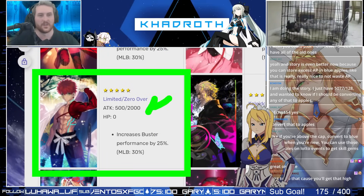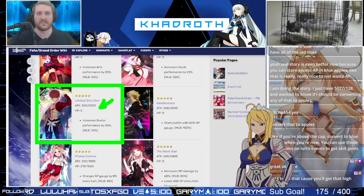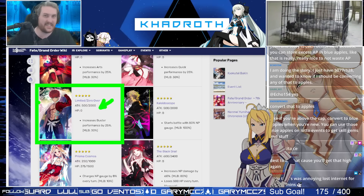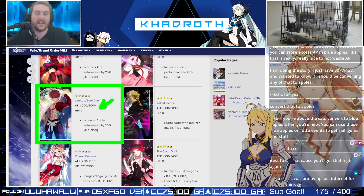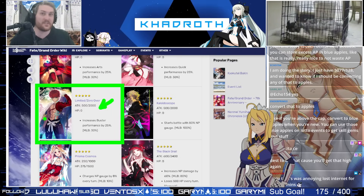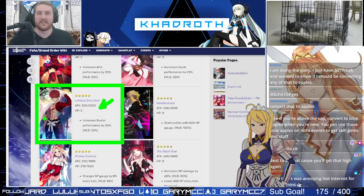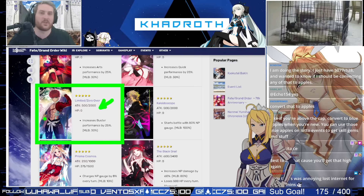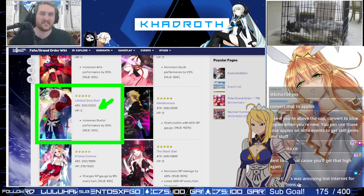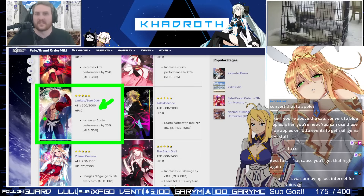Then we have Limited Zero Over. This one is also all-attack scaling and it's definitely a really nice one, but it is going to be Buster. Because it's Buster, we're not really concerned about NP gain — we're just going to get the damage increase side of things. Ironically, it may actually be the better option of the three card-type CEs, because there are occasional scenarios where you just want to Buster Oonga Boonga your way through certain nodes. This happens sometimes in lower farm nodes or with people who just want to go braindead Berserker on stuff with their triple Buster decks. All of these are permanent, so if you already have one, that's certainly a consideration — and I'll talk about MLB considerations in a minute.